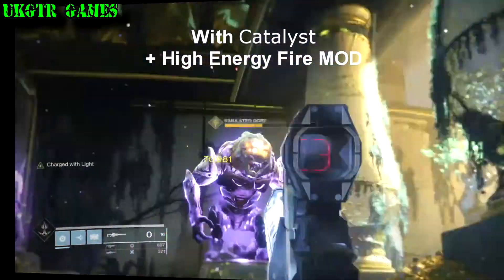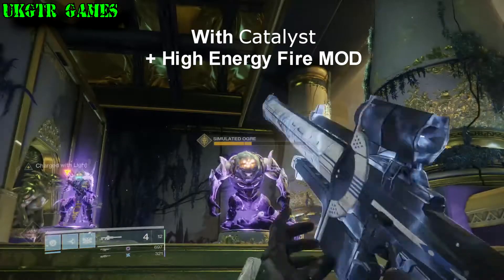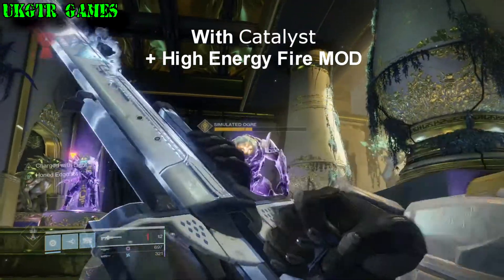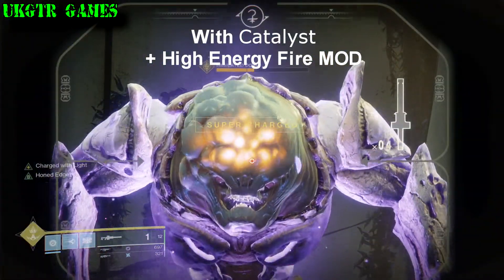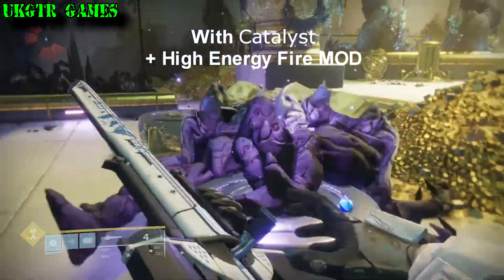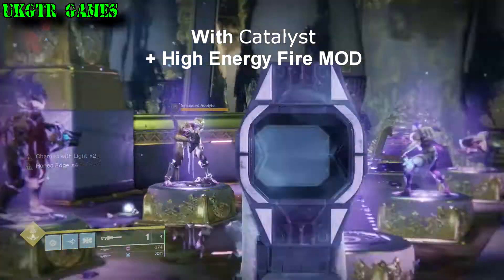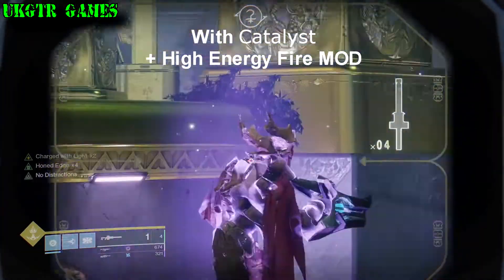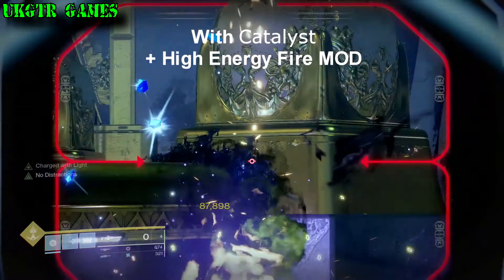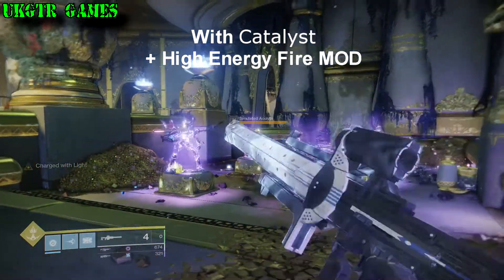All right, so right here I have the High Energy Fire mod — it activates when you're charged with light. I'll show you what it looks like here in a second, but you see that time we two-tapped the ogre. I'm not sure how old the mod is but it's on your helmet, and it does a great deal more damage when you have the mod equipped and you're charged with light.